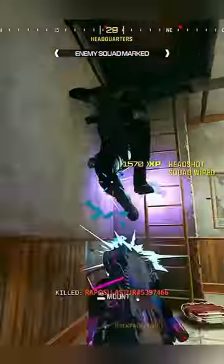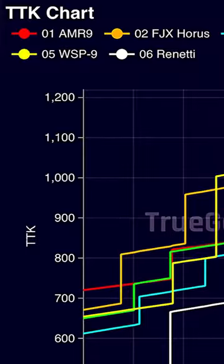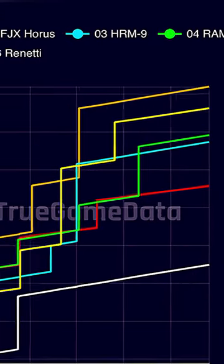Close range loadouts are dominating Rebirth, but what five are the best? Starting off, we have the SMG killer — this is a pistol with a faster TTK than all SMGs. To prove it, I've compared it against the top SMGs and it beats them by a lot.